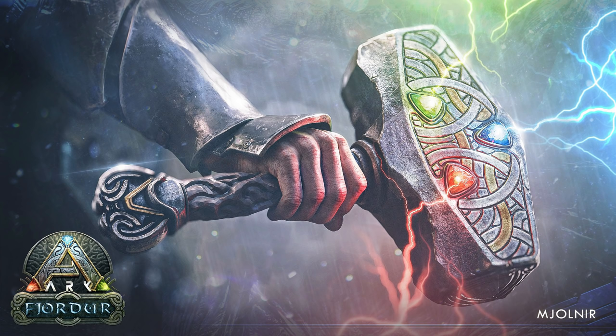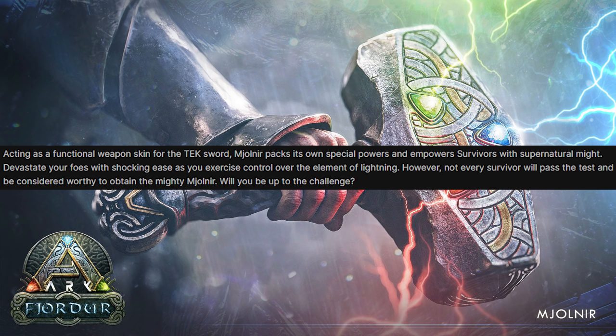We'll talk about where you can find this later on, because I think I know exactly where we're going to be able to find this. But let me talk a little bit about what this thing actually does, because it sounds really cool. Acting as a functional weapon skin for the tech sword, Mjolnir packs its own special powers and powers survivors with supernatural might. Devastate your foes with shocking ease — they are not subtle here — as you exercise control over the element of lightning.